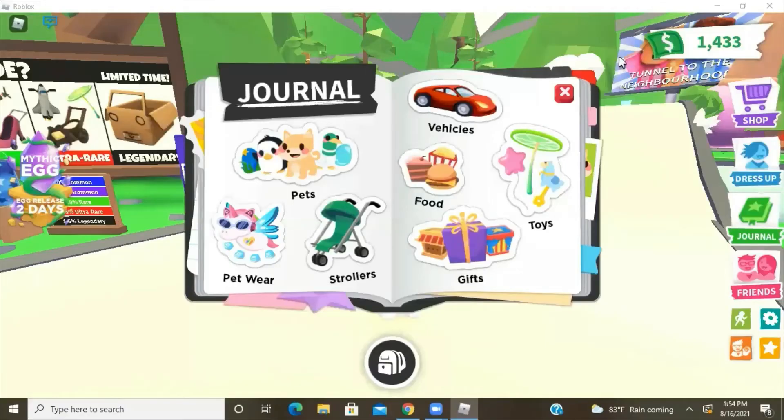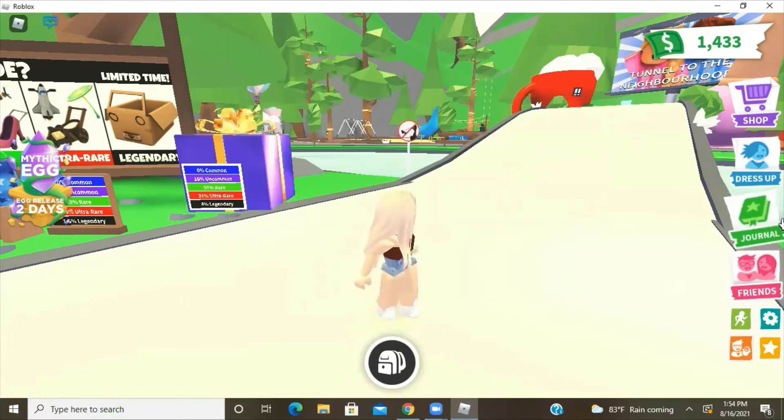And last but not least, the update that came out today was the journal. So you have your pets, vehicles, petware, strollers, food, toys, and gifts. And that icon replaced the family icon that was over here before. And the family icon is now down here in the bottom left corner.